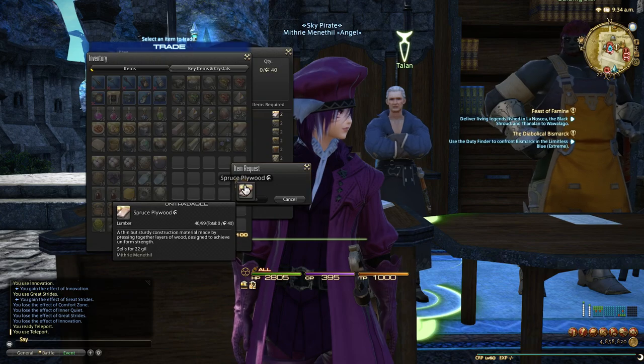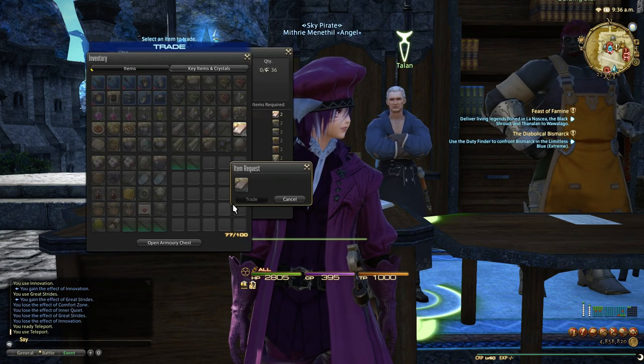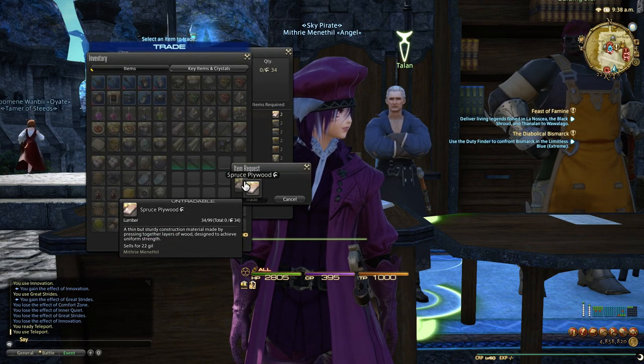I have made gil tip videos before back when it was eight, but now that it's two it's actually just crazy. This relies 100% on you having 100 Blacksmith Desynthesis skill in order to have a 100% chance to desynth, so you don't waste any of these.